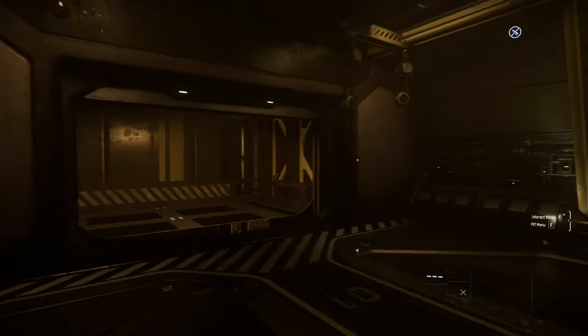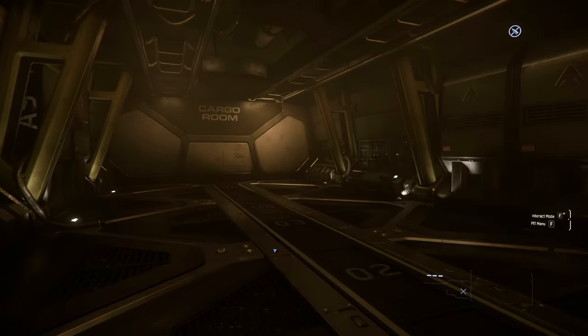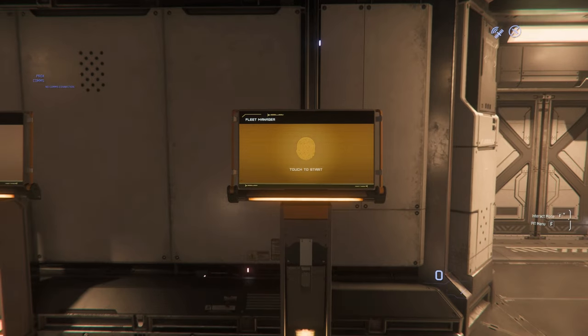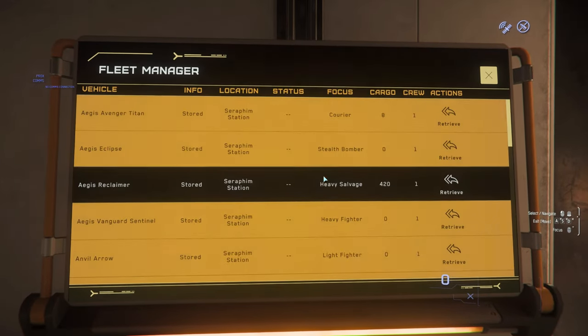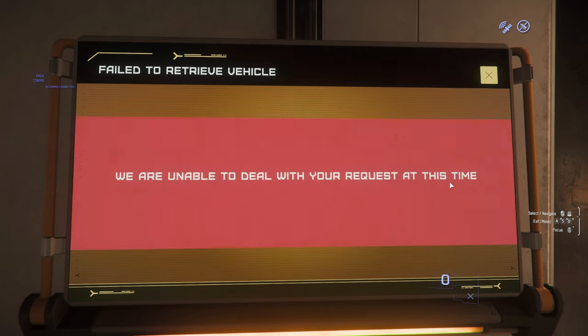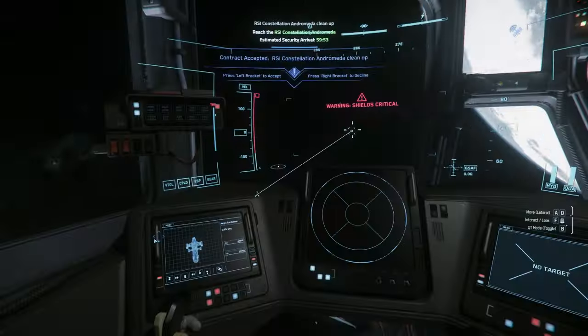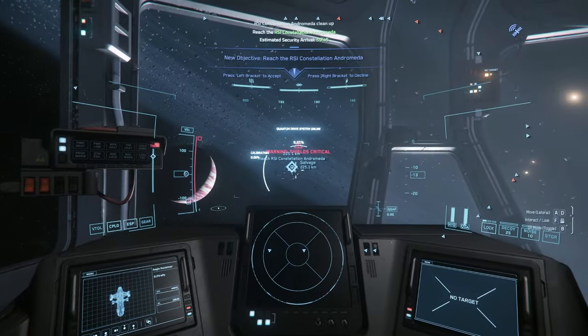The cargo room provides some extra space if you need it. I really hope with the next iteration of this ship they will somehow improve the handling — for example, give some access from the outside or make the elevator bigger. The first trap I ran into was when I intended to spawn the ship at Seraphim Station. The Reclaimer is so big that you can only spawn it at a main city or at Grim Hex. I've already covered the basics of salvaging in my Drake Vulture video — check it out if you have not seen it.